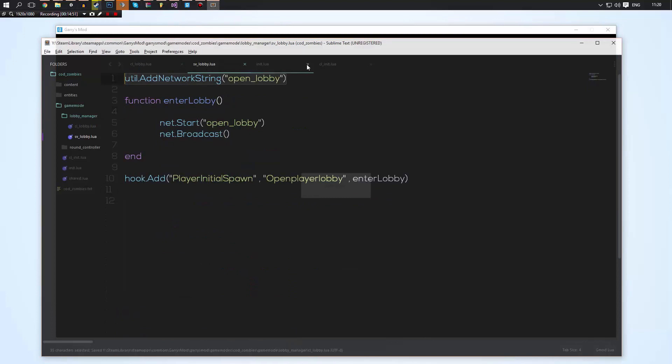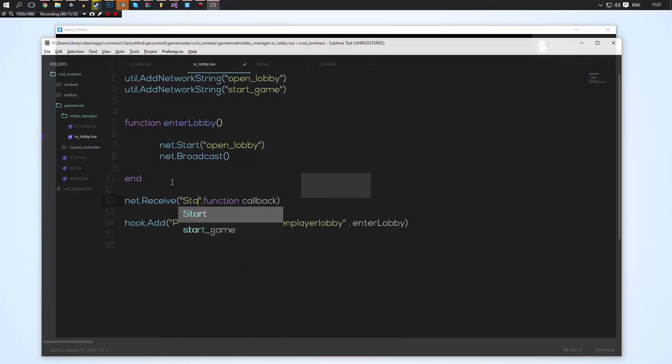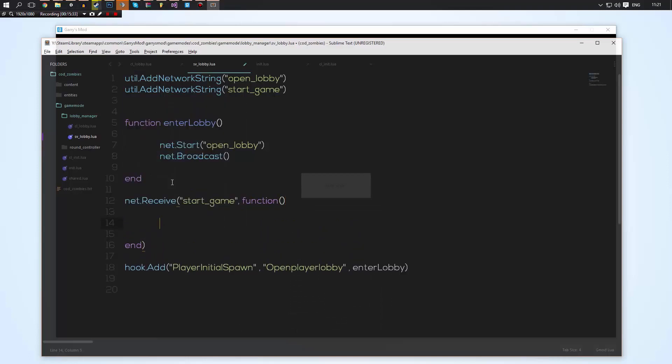We're going to add one more network string up on the server — util.AddNetworkString("start_game"). Then we'll do net.Receive("start_game", function...) on the server side. We don't need any parameters because remember this is intended for single player. For those confused about why we do networking in single player: when you're in single player there is still a client and a server — you just represent both. The client still can't perform actions limited to the server only, so you still need to use net messages. That's just part of Garry's Mod.